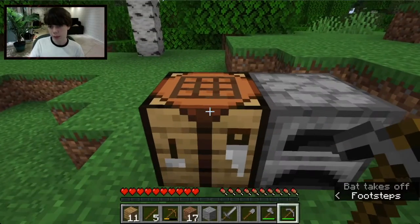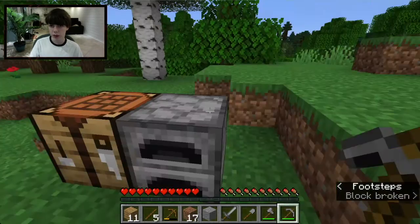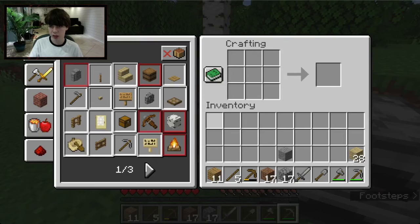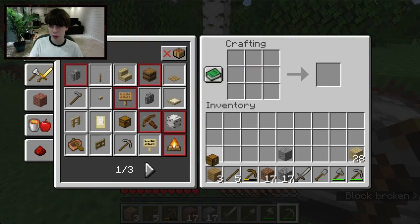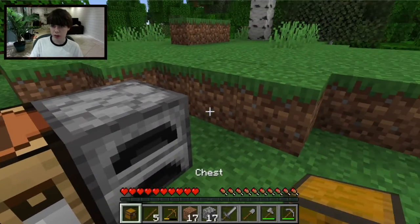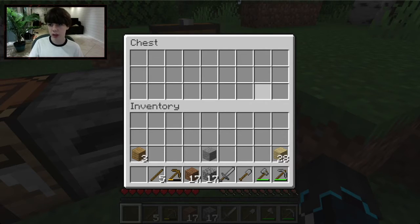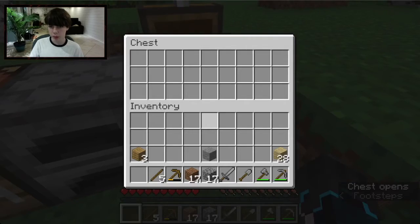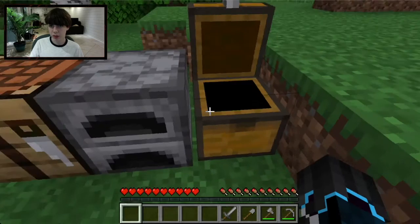I have 17 cobblestone and an Andesite block. Now I also want to show you making a Chest. You craft it like a Furnace but out of wood. Place it down — it's one of the utility blocks. Right-click to open it and it gives you extra inventory slots. It's also shorter than a full block, which is a neat detail.